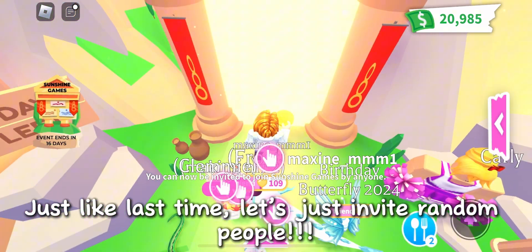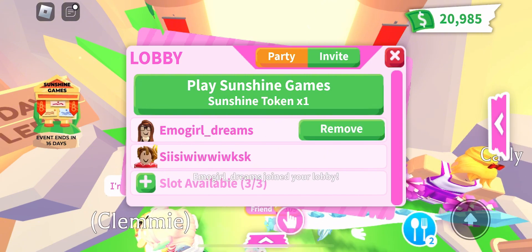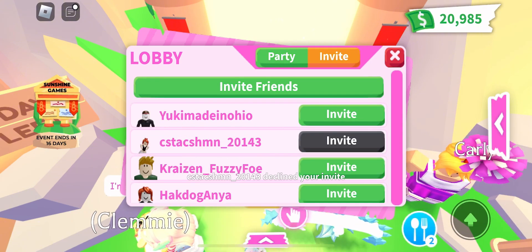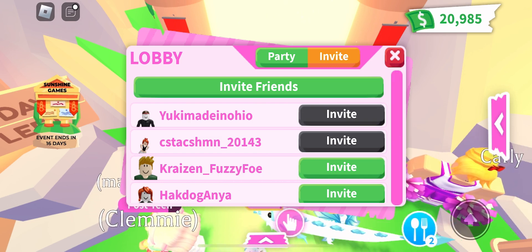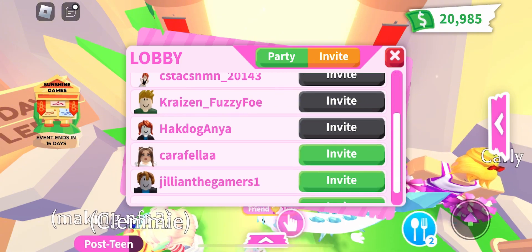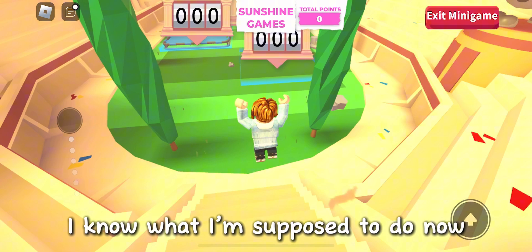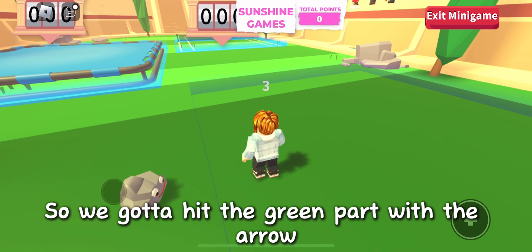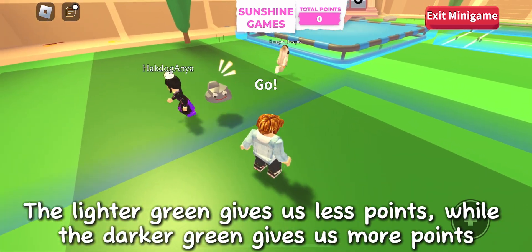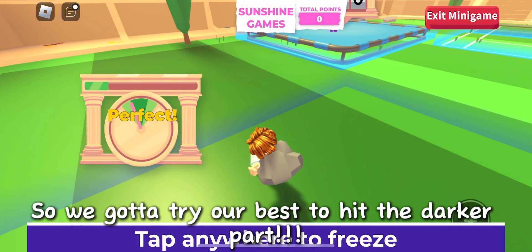Just like last time, let's invite random people. Enough people — let's start the game. I know what I'm supposed to do now. We gotta hit the green part with the arrow. The lighter green gives us fewer points, while the darker green gives us more points. So we gotta try our best to hit the darker part.